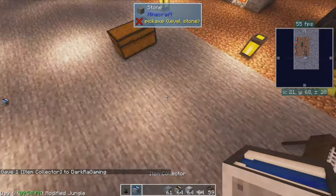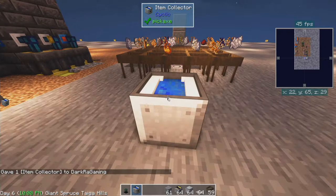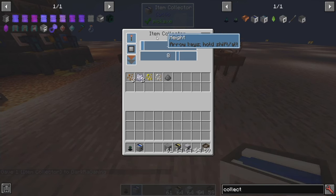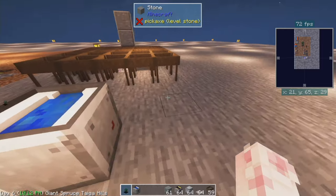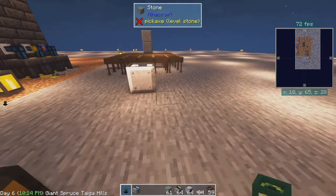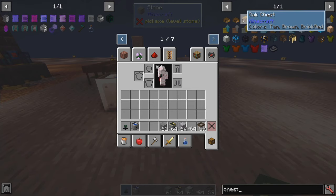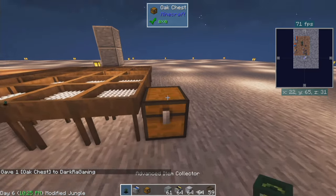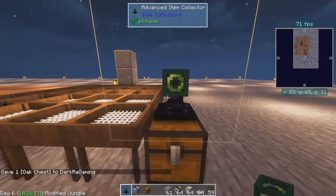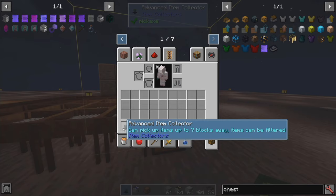Just make some beehives and boom. Item collectors can collect in a huge range of areas. We can actually turn up the area to max. Same thing with this — if we have a chest, it would do the same thing. Shift on top, and that's the area right there. You can change it up to a maximum of 7x7.